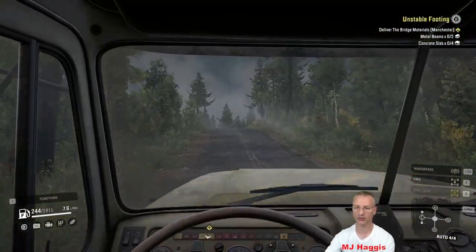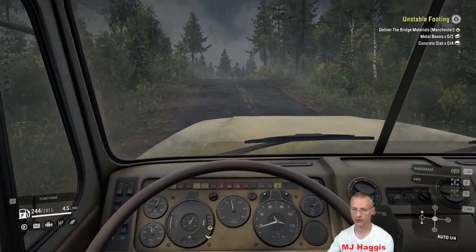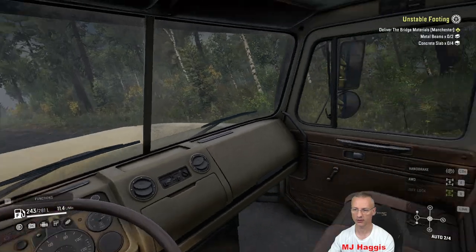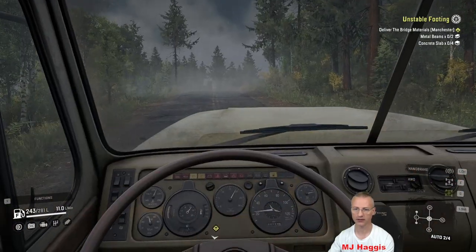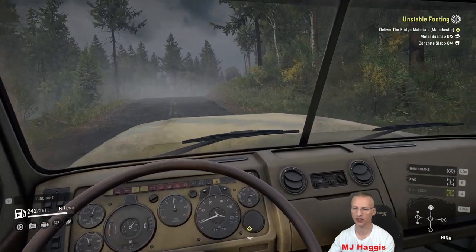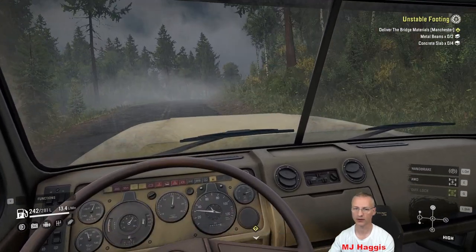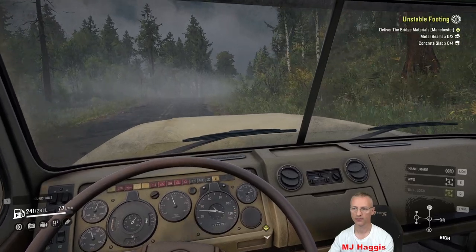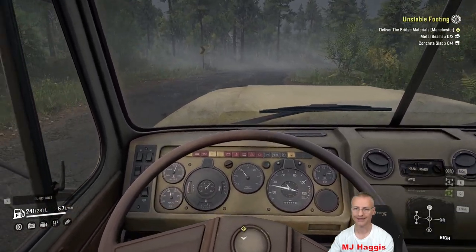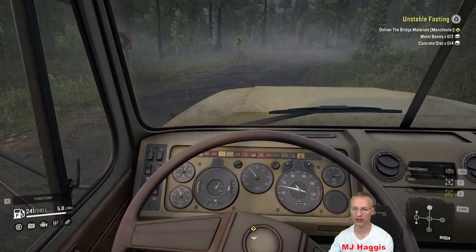Let's go inside the cab — it's a murky yellow colour. I thought it looked quite bright outside, definitely a little bit dirty along with the glass. Clean the windscreen. A nice easy-to-read dashboard there for your speed etc. Good visibility in this truck actually.